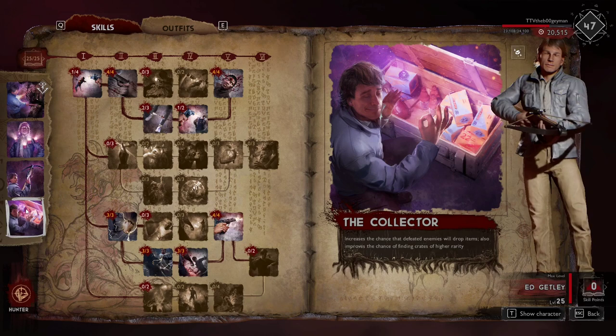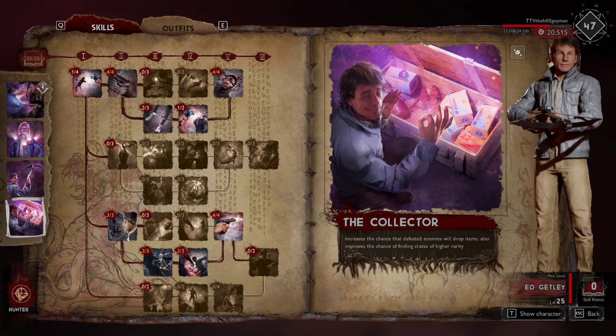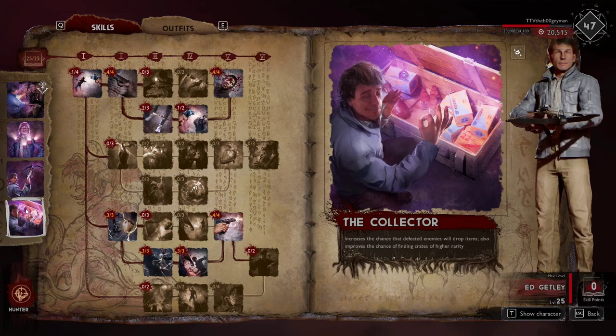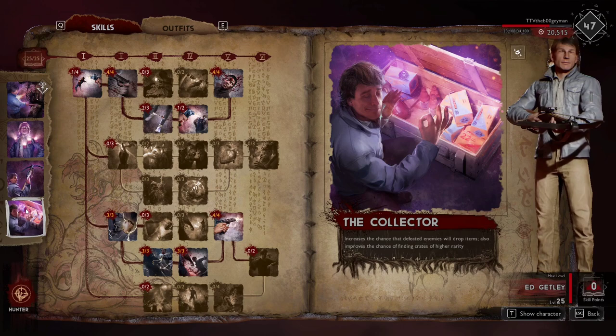I just thought it would be a little more noticeable given the hype for this ability. The increased chance of defeated enemies dropping items — I believe that only applies to enemies you do finishers on, because that's when enemies drop items the most. So keep that in mind when you're trying to get more ammo, shrimp, or amulets from defeated enemies.